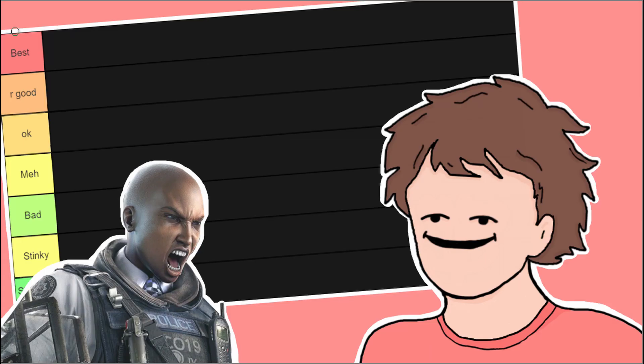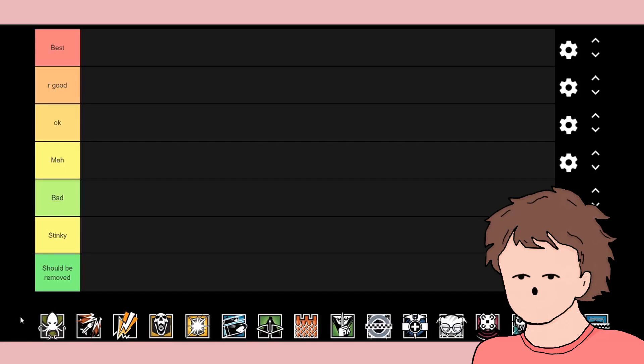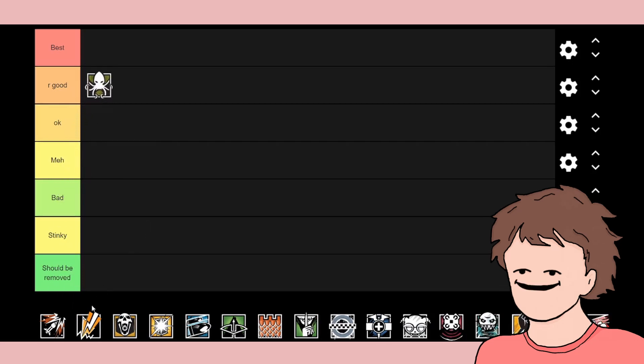I'm doing a Siege tier list. First operator is Alibi, the cloning defensive character. She can clone herself, and whenever someone on the opposing team shoots her, she can track them. I'd say she was really good — she was one of my mains at one point.